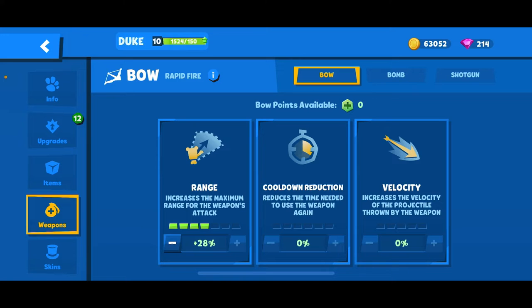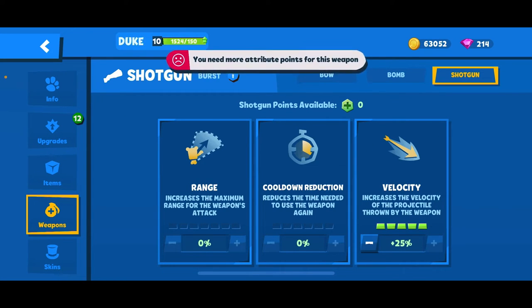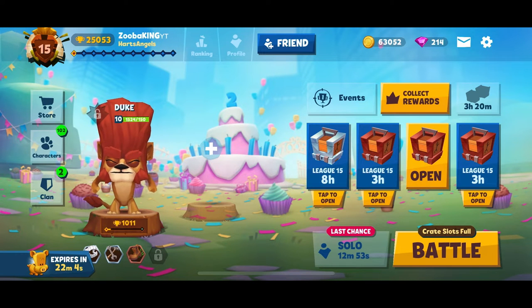Let's go to Attributes. I don't know why I have range on Bow — I honestly think Velocity would be better. For both the Bow and the Shotgun, you're gonna want more Velocity than Range, because most of the time you're gonna be Roaring and already up close to characters, so you don't need a lot of range. For Bomb, I suggest Range, because you'll use it as a last-ditch effort hitting opponents as they run away or over walls. That's really all I have for items and Attributes.